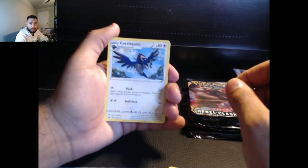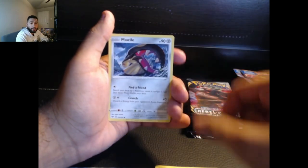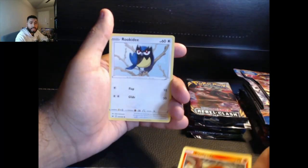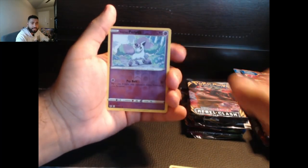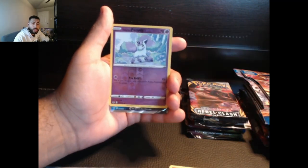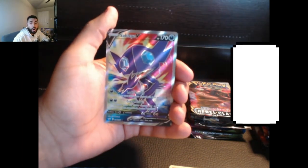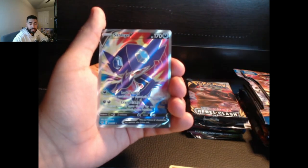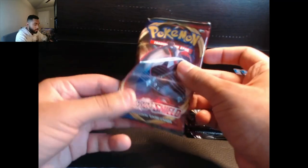Our grass Pokemon. Citrus berry, Gossifleur, Motweil. Let's go — Snom, Sizzlipede, Rookidee, Galarian Ponyta. Let's go, and behind Galarian Ponyta we have Sableye V. Look at that nice artwork — Sableye V! We're gonna be selling this one soon. That is a nice artwork. So that's not bad so far — Sword and Shield Base, we pulled a Sableye V.